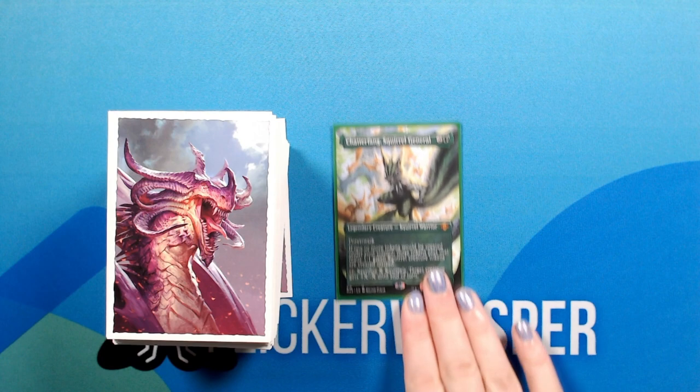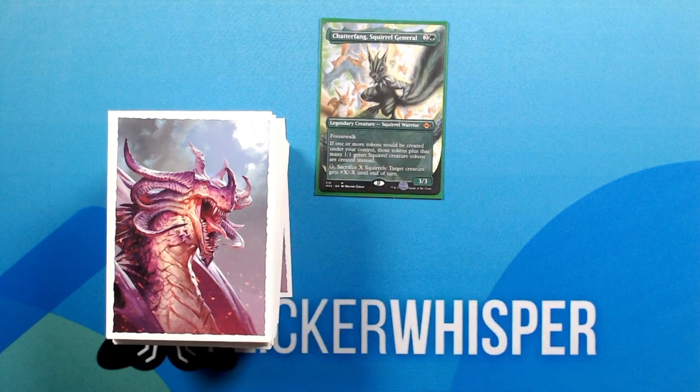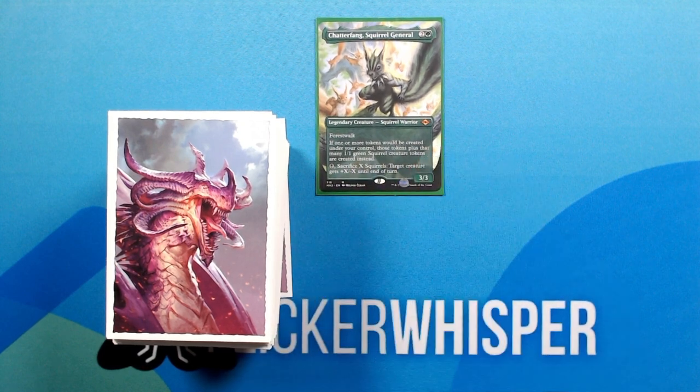So, we can see right away that he is in the business of creating a lot of squirrels, and then they can all jump onto a big creature and make it even bigger. I like to imagine that they're not dying, by the way. When you sacrifice them, they're actually just combining into one giant creature — and yeah, that just makes me feel a little bit better about it.